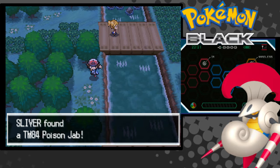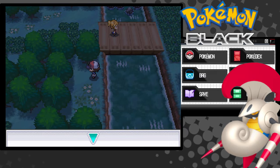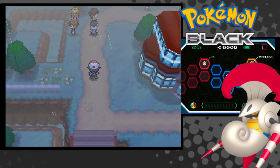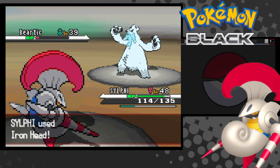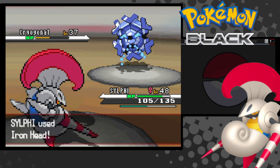I go back to Driftveil to pick up Poison Jab from the city's west route — I probably won't need it, but I'd rather have it. Icirrus City. Ice Gym time. Vanillite is a one-tap with Iron Head. Vanillish is a one-tap with Iron Head. And Cryogonal is a one-tap with Iron Head. Insultingly easy.